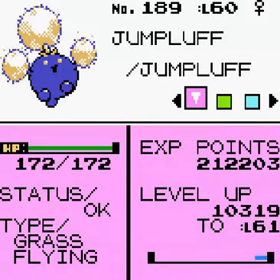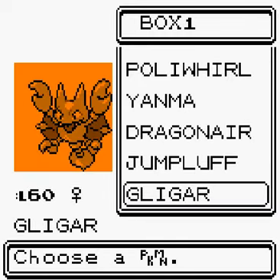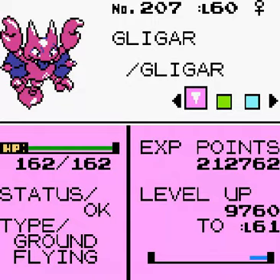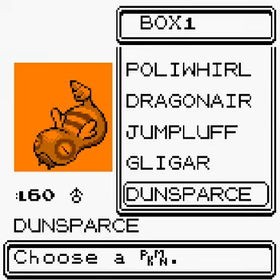Jumpluff has Mega Drain. Scyther has Sleep and Cotton Spore. Gligar is not very good — it has Slash, Screech, Feint Attack and Guillotine. Guillotine is not really reliable.